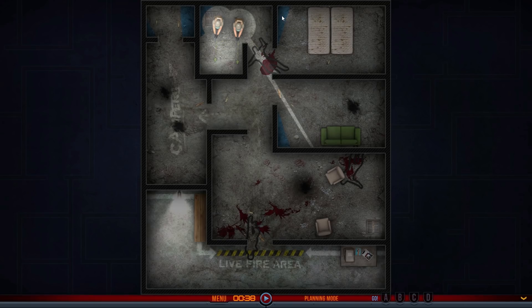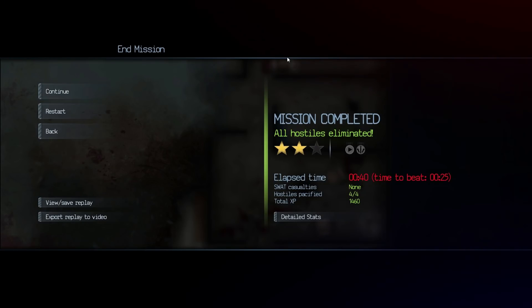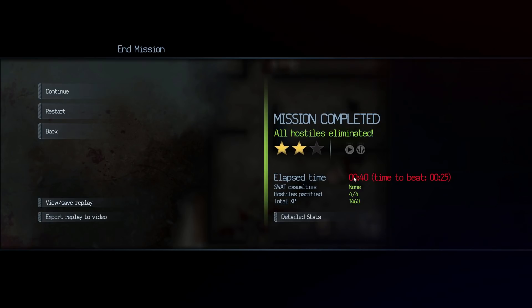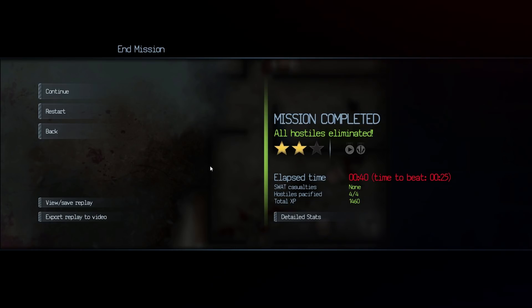Are they in that corner? Oh, they are - they were in that corner, which we just didn't spot. And there we go, that mission is done. We have eliminated the hostiles in perhaps not quite as elegant a way as it could have been. 40 seconds it took in the time they were actually moving - it obviously took longer with me pausing it and talking nonsense. 25 seconds to beat that - that's quite hard. But we've got two stars, and that is lovely.